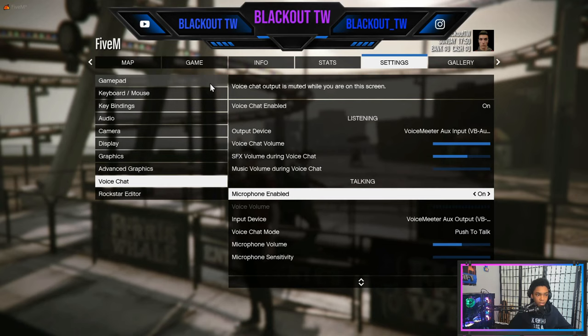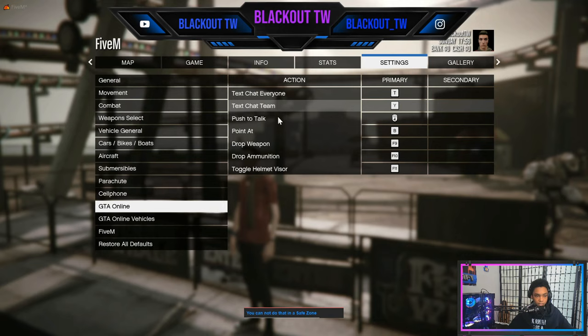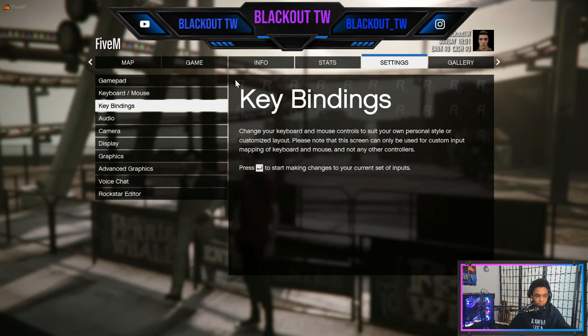Now go to your key binding settings and click Enter, then go to GTA Online. Select a push-to-talk button here — my push-to-talk button is my mouse button. Apply those settings and go back to the settings menu.